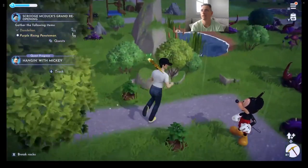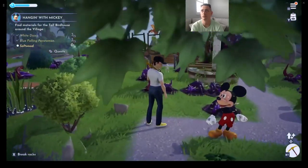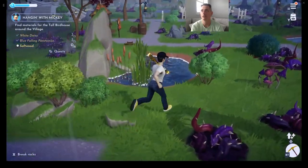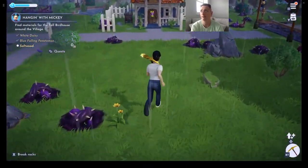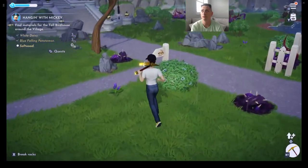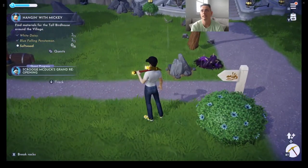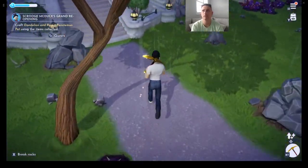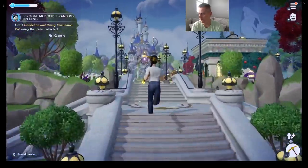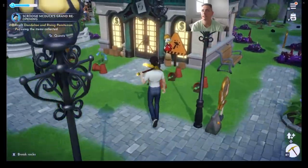We're completing some of the Mickey mission without actually focusing on it. If you want to track your Mickey mission, you can switch to it by clicking L3. What we need for Mickey now is soft wood. These are the Rising Penstemon — let's pick them up. We can see we finished everything we needed with the collection, so let's roll back to Scrooge McDuck's shop to plant these in the flower pots.